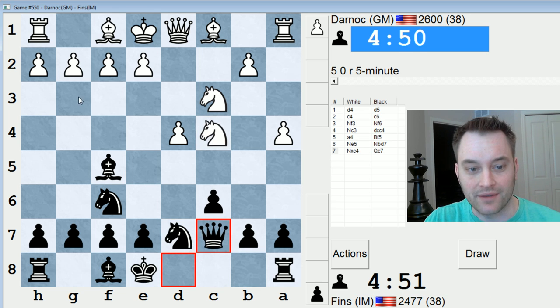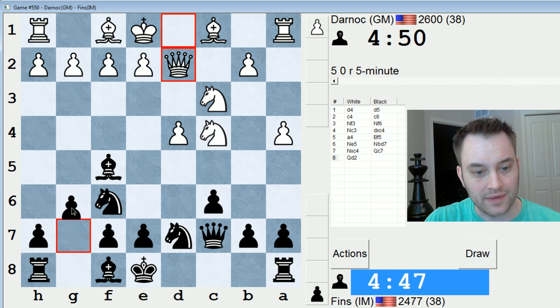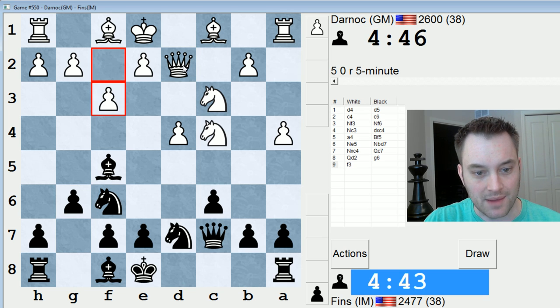I'm going to go Qc7 followed by e5. Usually they play g3. Qd2 is an interesting move. I think I'm supposed to play g6 against this one. I'm going to do that. I will try to explain the reasoning behind Qd2 after the game if I can remember it. But for now, I think I'm supposed to do this.